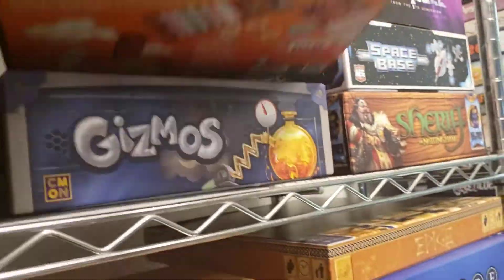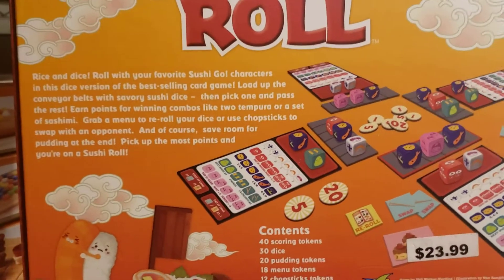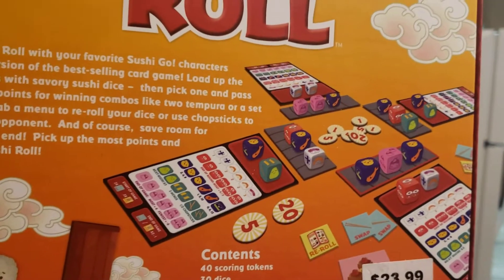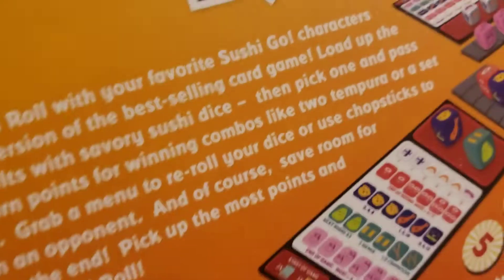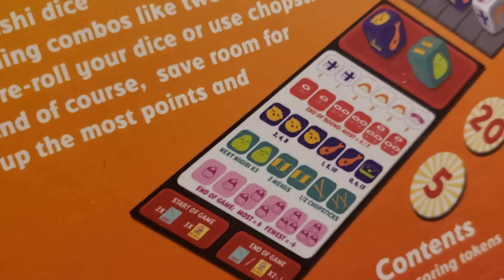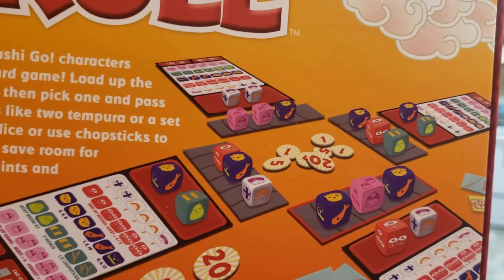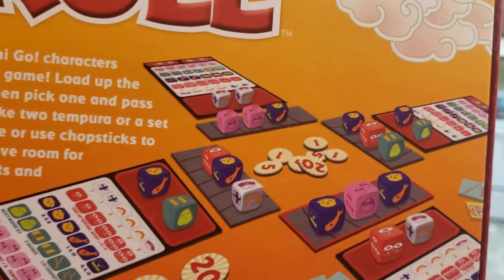Here we have Sushi Roll. This is on the lighter end of the game spectrum — I like this one quite a bit. Great game for family or if you just aren't feeling a brain-burny kind of game. In this one, everyone rolls a set of dice and you're trying to make these combinations of food for your plate. But you only get to draft one of the dice you roll, and then the Sushi Conveyor Belt moves to the left or to the right depending on the round.